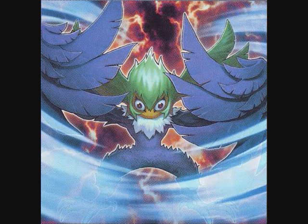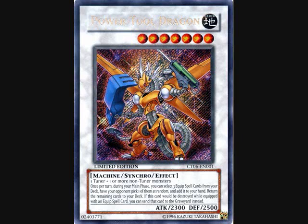Today, continuing on with the requests, I'm reviewing Rua's — or if you watch the dub of 5D's, Leo's — Power Tool Dragon. Who is, apparently, the Envoy of Love and Justice. Yeah, I don't get it either. So, we have a level 7, generic materials, 2300/2500 Earth Machine. Not bad.